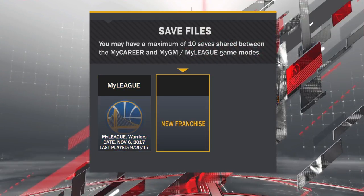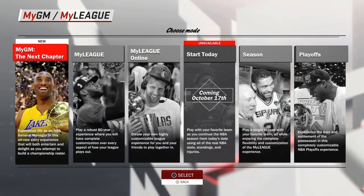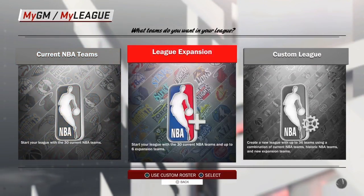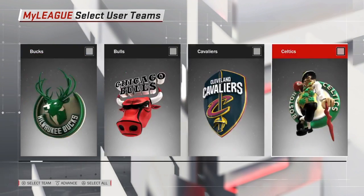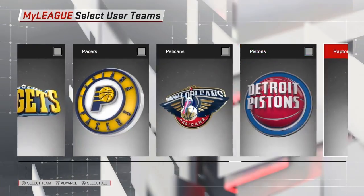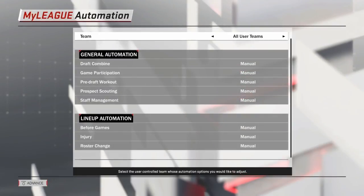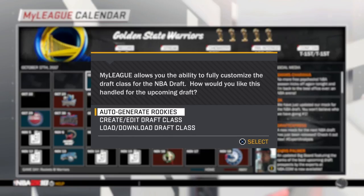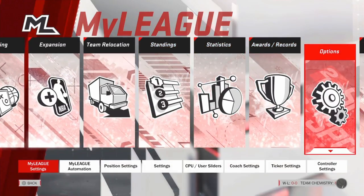So what you gotta do is you go to My GM slash My League. I'm gonna do a new one for y'all just to do it. Click on New Franchise and you click My League. Hit Current NBA Teams, start in regular season. Start mode, and then you're gonna wanna go with the Warriors so you have the best team. Hit Advance, advance. Hit Auto Generate Rookies and you click Circle. Scroll over to your My League settings.